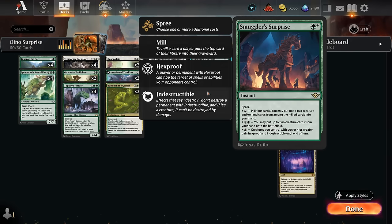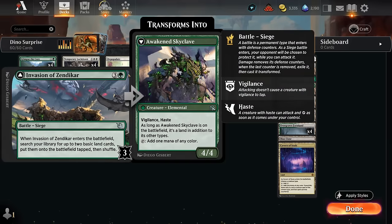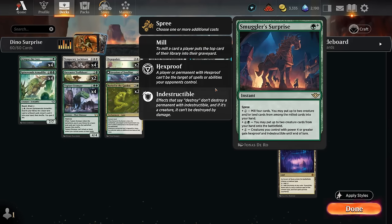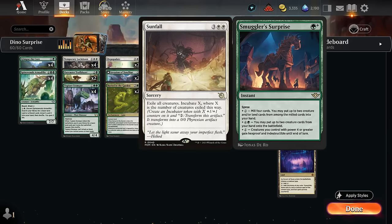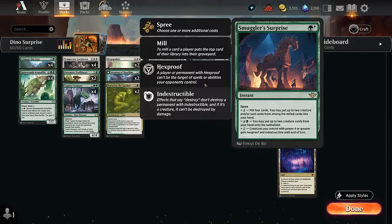If we have two Vault-Borne Tyrants in hand, we could put them in play at instant speed as early as turn four — starting with a turn two Glimpse, turn three Invasion of Zendikar for six mana on turn four. We can also pay the extra one to give our creatures with power four or greater hexproof and indestructible until end of turn, which can stop sweepers. Sunfall remains a problem since it gets around Smuggler's Surprise and we won't get the artifact token from Vault-Borne Tyrant.